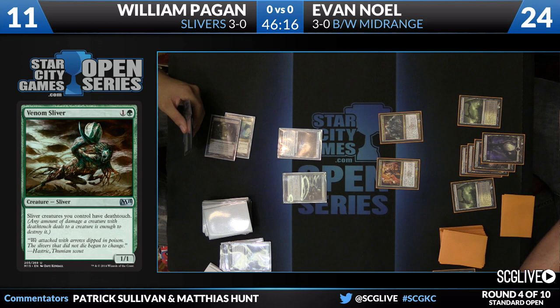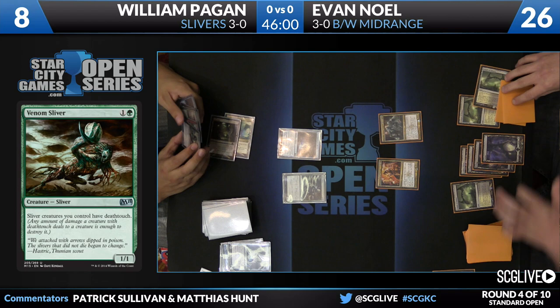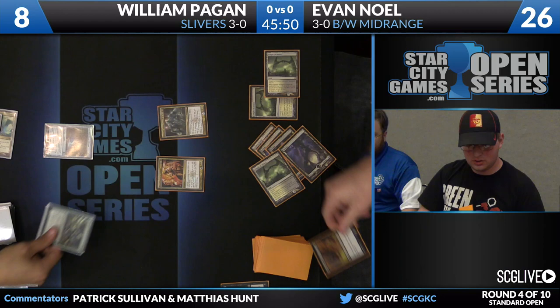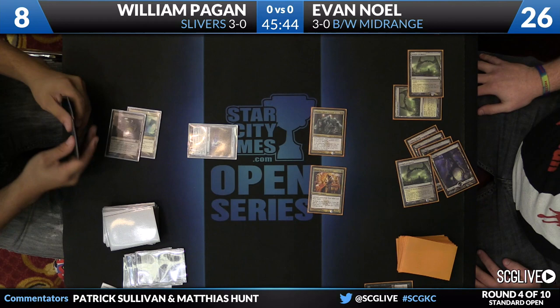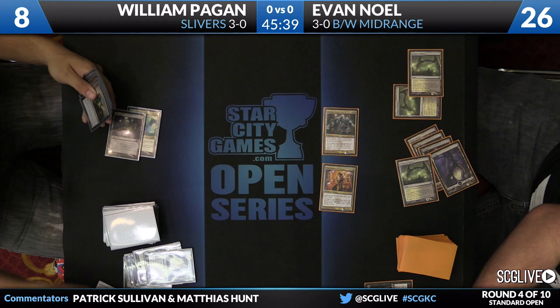It's just a pair of 1-1s. One thing about the M15 Slivers is their power-to-mana-cost ratio is really low. He's got a lot of utility but their Sliver decks end up playing out a lot like a Lord deck — Sinus Slivers, Predatory Slivers, Muscle Slivers. His deck has a lot more utility in it. Hero's Downfall for five will take care of the Venom Sliver, and William's going to go down to 4. Obzadat will blink out, and he's going to be dead on next turn.